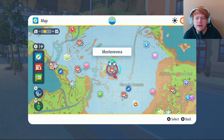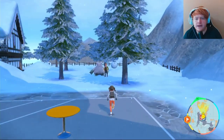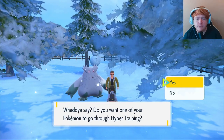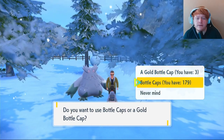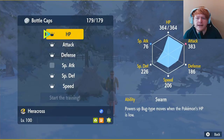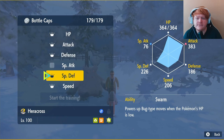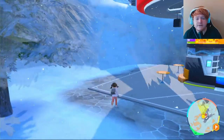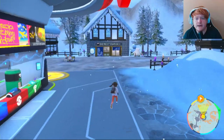After you've got your Bottle Caps, head over to Montenevere. Once you're here, go to the guy with the Abomasnow and speak to him — he will hyper train your Pokémon. Choose your Pokémon, click Bottle Caps, and select HP, Attack, Defense, Special Defense, and Speed. Don't click Special Attack since we only have 76 Special Attack anyway.